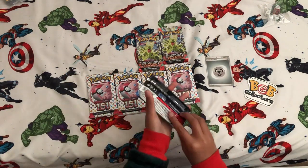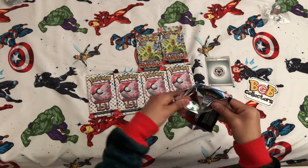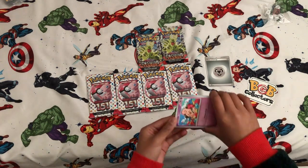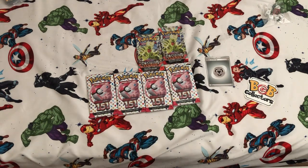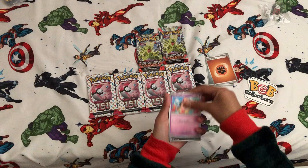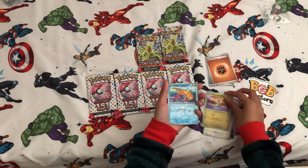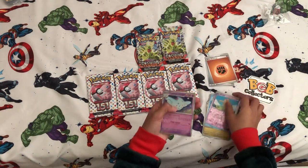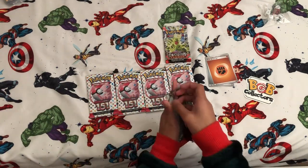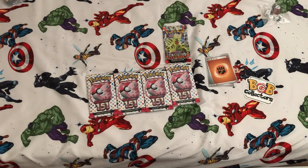Let's open our second Obsidian Flames pack. Code card. That's a cute Clefairy card. Fighting energy. No card trick. NK, Toad School, Handor, Escadrille, Pidgeotto, I think. Illustration. And a Togekiss. I forgot what their names are. I was going to say Scizor, but I don't think that's Scizor. That was another ugly pack opening.